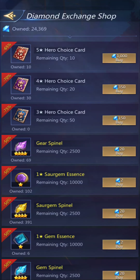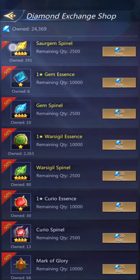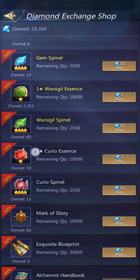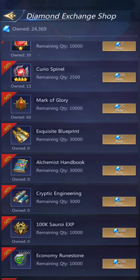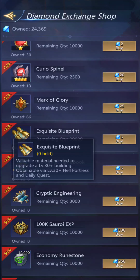The diamond exchange shop has some additional things you can spend your diamonds on: hero cards, spinels, essence. Oh, you can get war sigil here — okay, so I need to remember to update the notes in the description for the war sigil event to note that this is another place where you can get those.